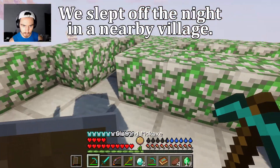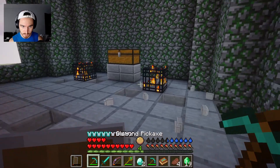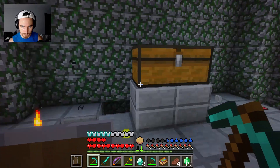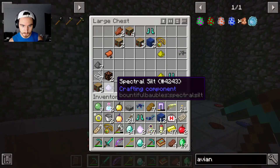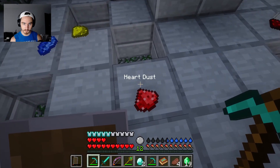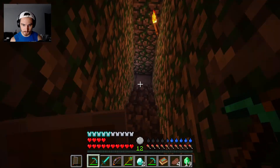We can head down here and hopefully destroy these without getting shot at. One down, two down. Golden apple, pretty good. More boots. I feel like the manuscript is valuable — apples, get out of here. Oh, loppies, we don't need loppies, what am I doing? We're gonna try it one more time.